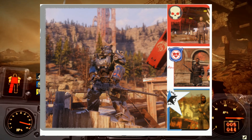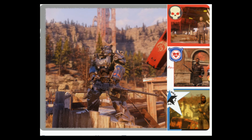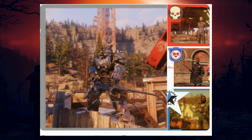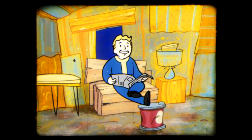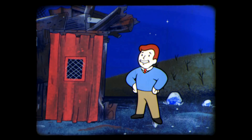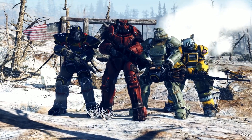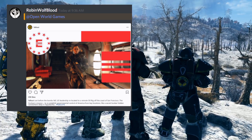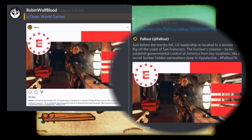We can also see the other factions. Just in case you missed it: the Brotherhood of Steel, the Raiders, the Responders — who seem to be more PvE centric — and the Free States. Really cool stuff with the factions. A lot of people in the comments want to see these factions be an official thing where you can sign up and be recognized as part of the Brotherhood or Enclave. Special thank you to Robin, Wolfblood, and Silverwolf for letting me know about that. Join my Discord — we have an amazing community.